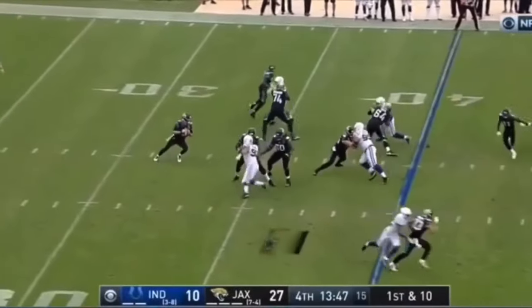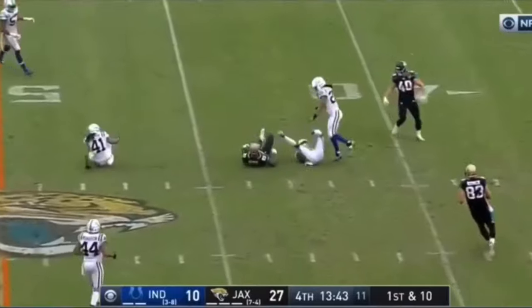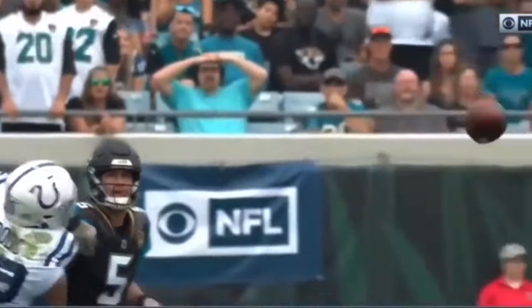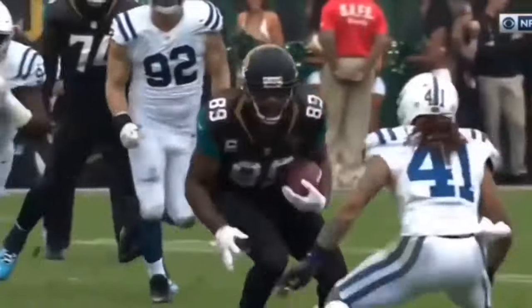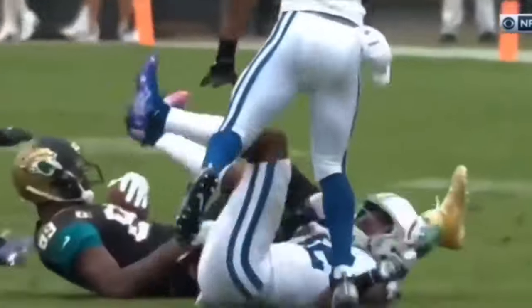Baker with Jacksonville. Here we go, first and ten. Bortles easily glides one into the grasp of Mercedes Lewis — six foot six, 280 pounds, head over heels. Farley, nice tackle. He does the only thing he can — he takes him down low.